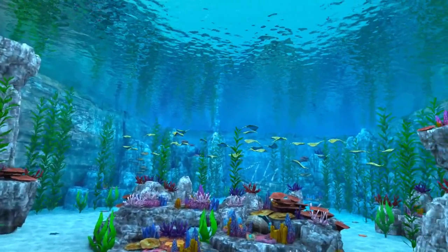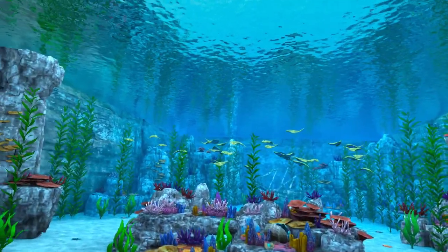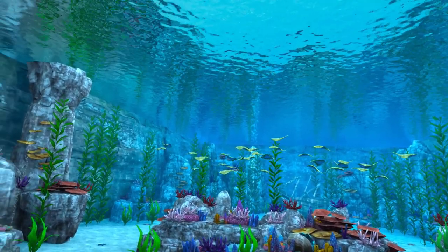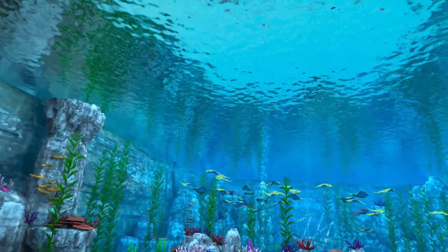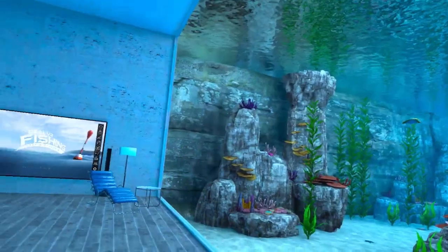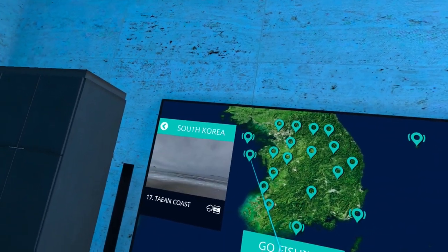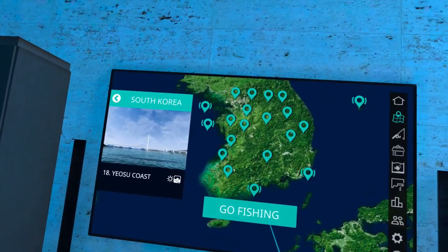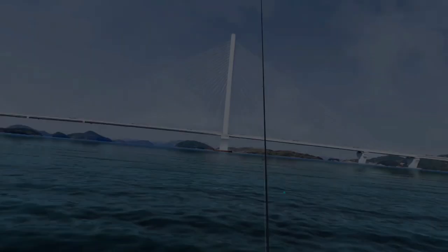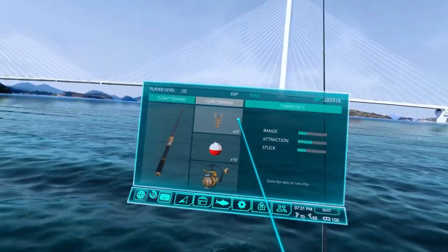Hello there fishing friends, welcome back! Today I'm going to take you out to the ocean to catch the only rare fish we can catch with the color codes: the red stingray. Let's go over to the board and find a nice bright place. You can catch these in any of the ocean maps.